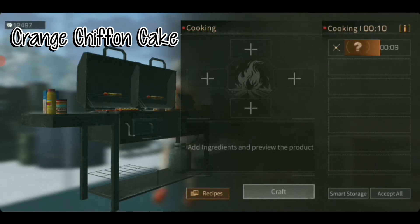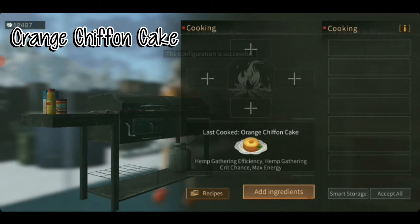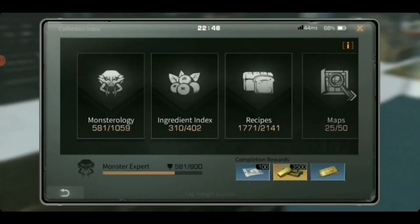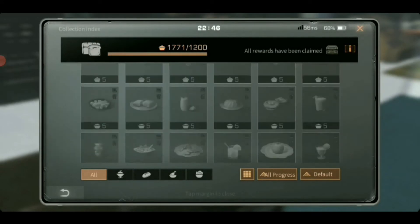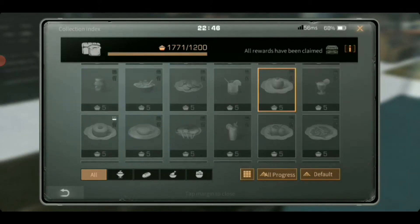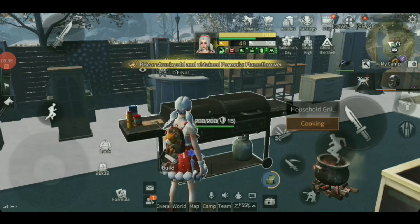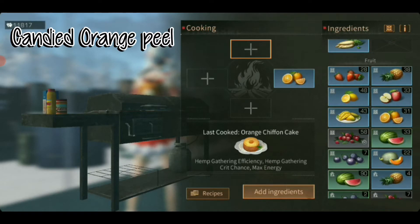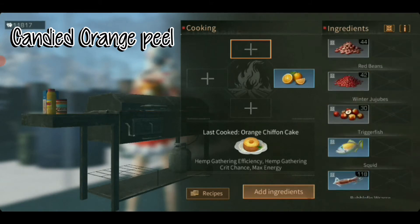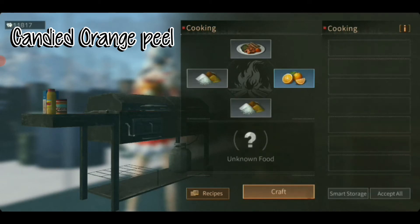I'll show you again later — the orange chiffon cake. It wasn't highlighted yet but because we cooked it, you get the index point and you've already cooked the orange chiffon cake. Configuration is successful. So you go back to your index — you don't have to check it one by one. Now you can see my fire icon is done, but my fork and spoon icon is not yet. So I'm going to cook the next recipe, which consists of one sweet orange, one seasoning and two sugar.